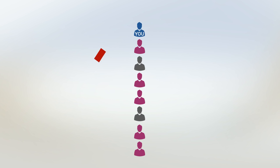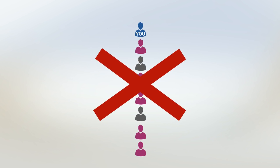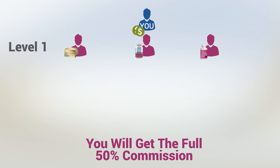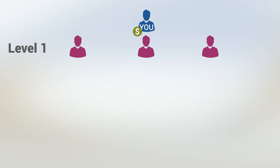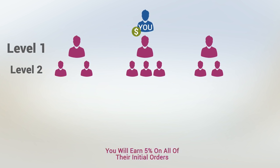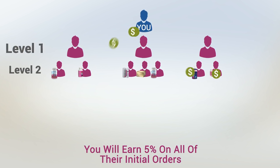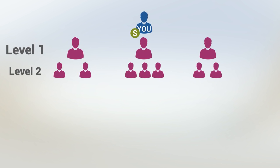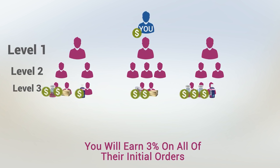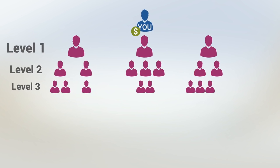If you're not using the power line system or the holding tank tools, all of your personally enrolled members will be on your first level and you will get the full 50% commission. Then anyone those people enroll will be your second level and you'll earn 5% on all of their initial orders.